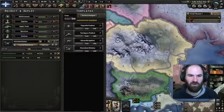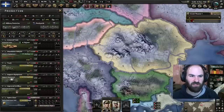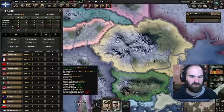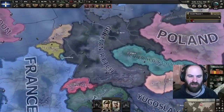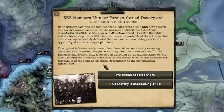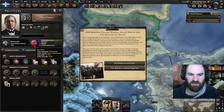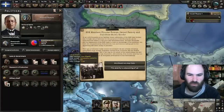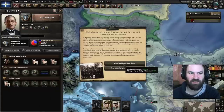Let's put some more production on trucks and also import some steel from France specifically, because we want France to survive for a while. We got one of the events — 'EEE members plunder foreign-owned factory and distribute stolen goods.' I'm actually going to choose the first option, which seems counterintuitive, but there's a reason for it.